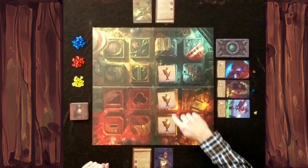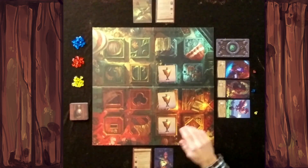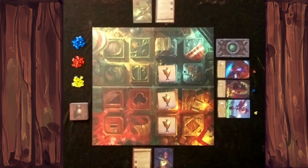In Apotheca, you are black market apothecaries trying to make matches of potions. You have to make three matches to win, and a match is three potions of the same color in a row or a column on the board, but never diagonally.